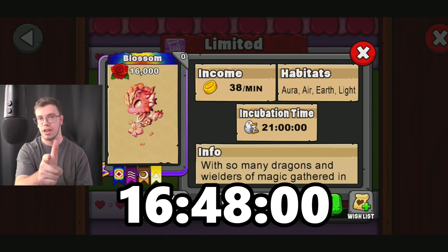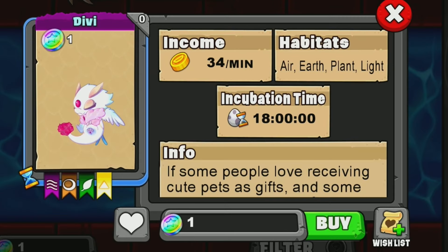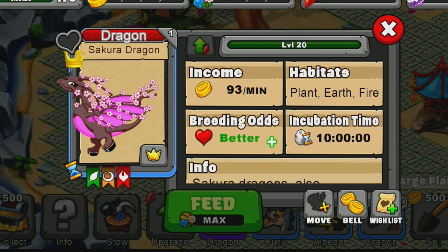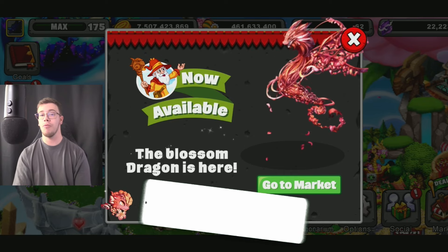Now that you know that, let's teach you how to breed the dragon. The breeding pair of dragons must be a Divvy Dragon and a Sakura Dragon. What I recommend you do is bring a Divvy Dragon from level 11 to level 20, plus a Sakura Dragon from level 11 to level 20, so that way you can get this new dragon with absolute ease.